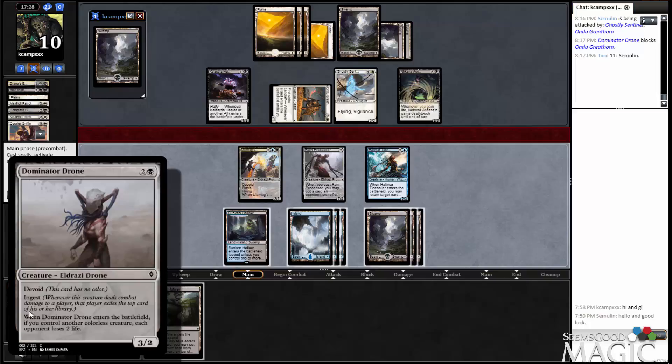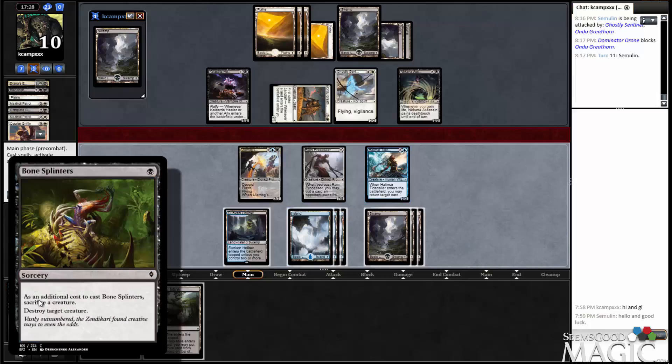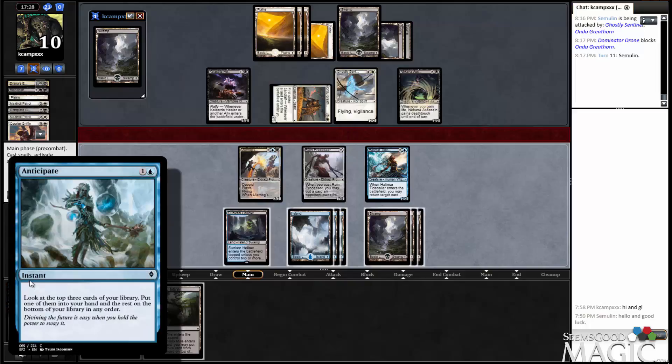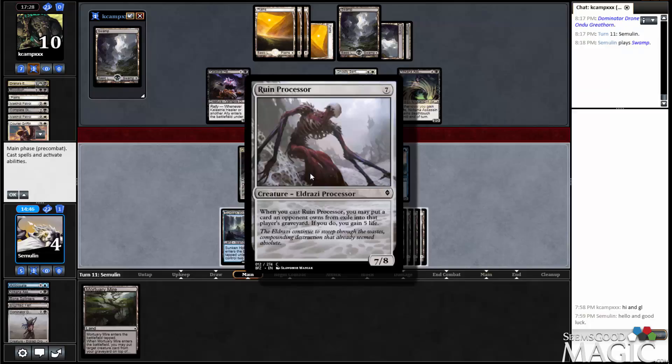What do I want to draw? A Dominator Drone? I mean, that hits him for two, but this is not enough to do that. I can attack with this and let him kill it and then draw it — that seems horrible. I could play it and not use the ability, because this is just not what I need. We take three here, and then we can survive if we draw an Awaken spell. I don't want any of these cards. I guess I'll just play the swamp. I think that means we don't attack here.